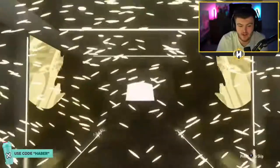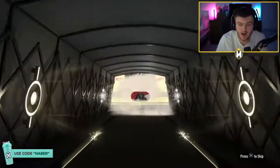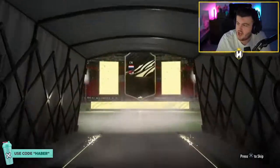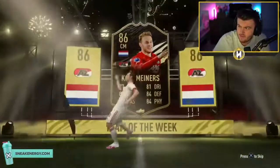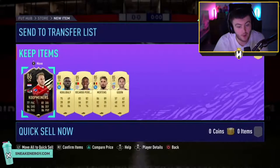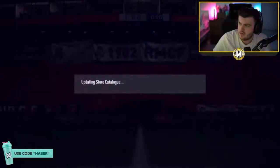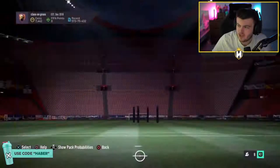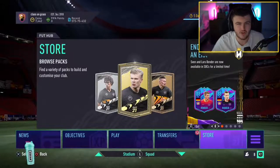That's an Inform - Coopminers. Not bad. I think he's worth about 60k. Koulibaly is also in there and currently worth about 60k as well. So 120k plus, I think, 20k per 85 - that's about 240k. Profit! We'll take it.